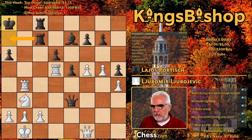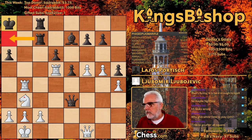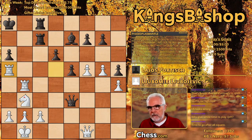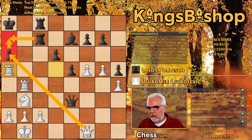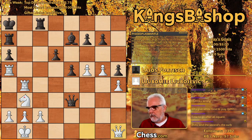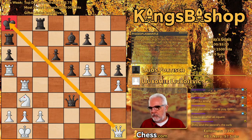King A8 allows a rook to block. White plays Rook A5, putting another attacker in there. I'm going to take — you'll have to block, and then I'm going to mate you on A7. He goes with Rook A7 right away, but now Queen H1 check — and as you can see, this is just over. Black resigned.